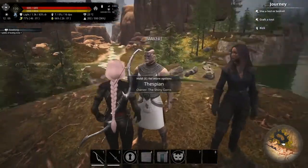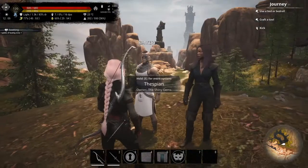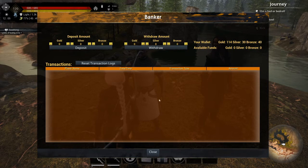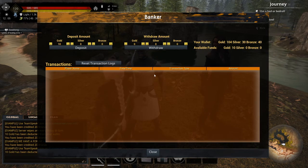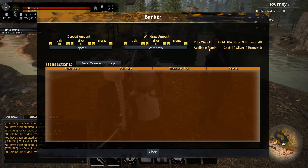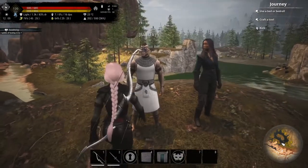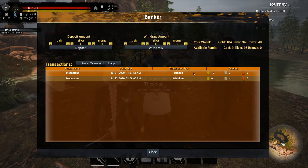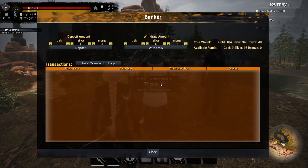The next one is the banker — the beautiful banker. With social merchants active, you can have a banker as well. You can of course deposit funds — you'll have to tell them how much you want to deposit. We'll say 10 gold. Deposited 10 gold. You can reset the transaction and you can withdraw funds. Available funds: 10 gold. Let's say we withdraw four silver. Now you got that. You can see I deposited 10 gold and then withdrew four silver for some reason. You can always reset the log and it clears. You can withdraw all the funds just by clicking this and making sure that you got all of the money as well.